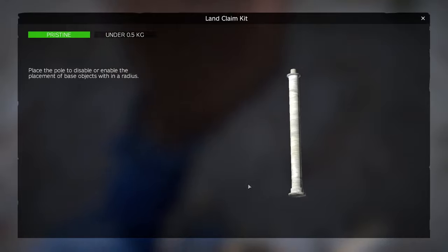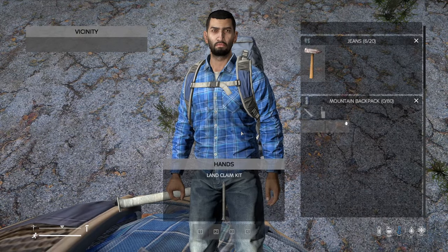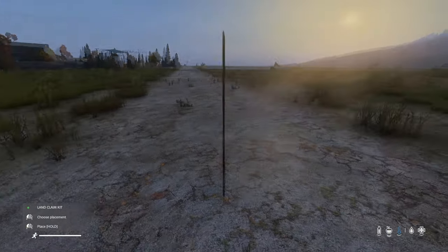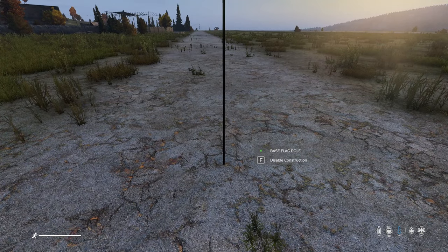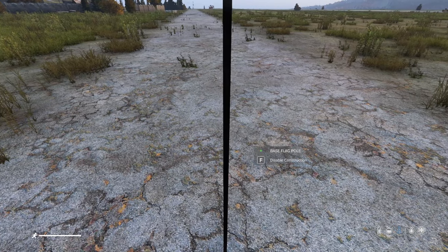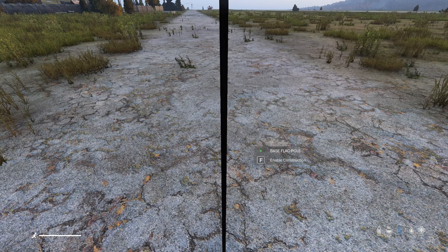After you've found a good place to build, you may need to use a land claim kit to start building. Not all servers require a land claim kit — some servers turn this feature off. Essentially, a land claim kit will allow you to turn building on and off for about 30 meters around the pole. If you turn building off, other players cannot build close to you.